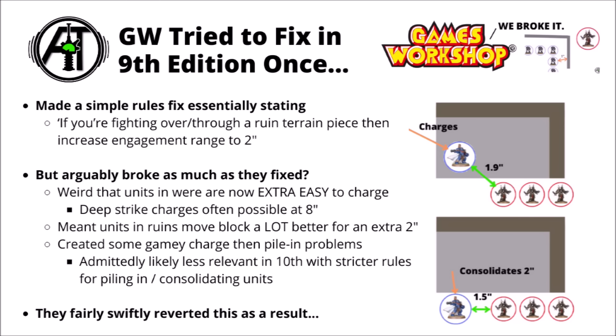But it was kind of surprising just how much changing engagement range for certain units on the board could actually cause issues. As a result, I think it was in the next balance data slate that they chose to just revert that change — maybe deciding that for the extra confusion, particularly as it wasn't actually baked into the core rules, it probably wasn't worth it. And they just quietly got rid of that change in the next update, meaning that everything reverted back to how it was before, and it could still do those gamey screening shenanigans.